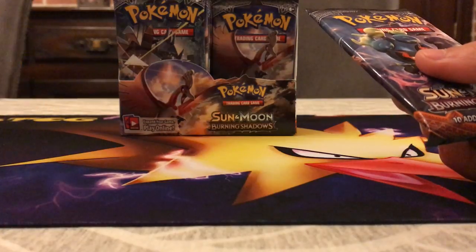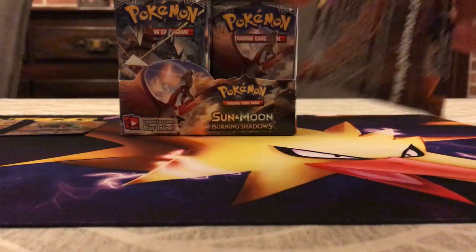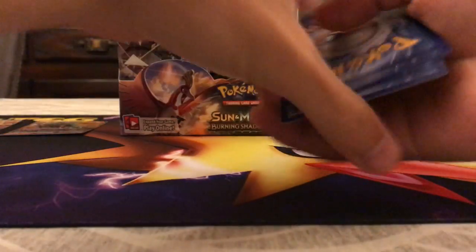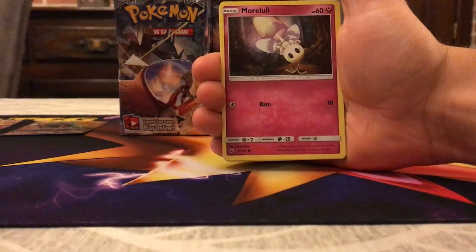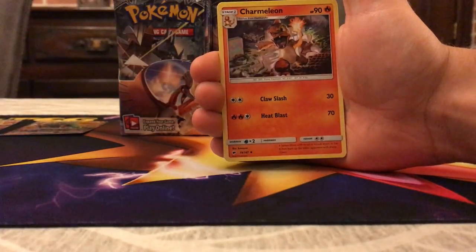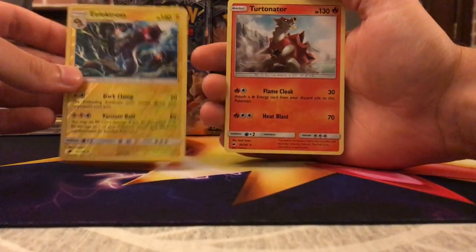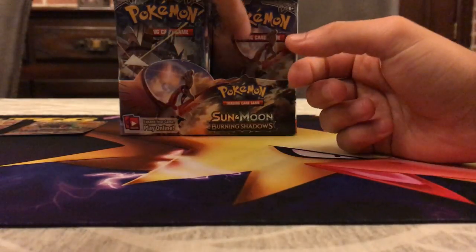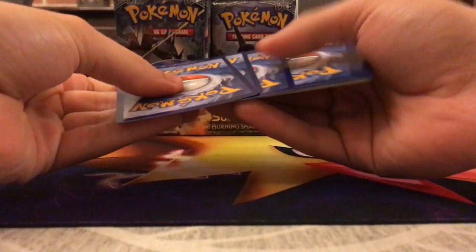I'm going to sleeve the GXs later — you just know that feeling when you get a booster box and can't wait to open it. We have Duskull, Inkay, Stufful, Krokorok, Mareanie, Grass Energy, Weezing, Charmeleon with really nice artwork, Porygon 2, Reverse Electrode — a rare — and the rare itself is Turtonator. Two rares in the pack; Turtonator is back, though not the best rare. The GX is way better and will get hype with the new card Kiawe — hopefully we can pull one.